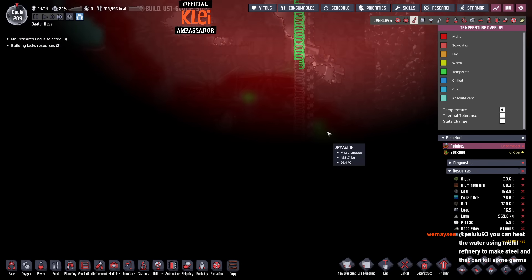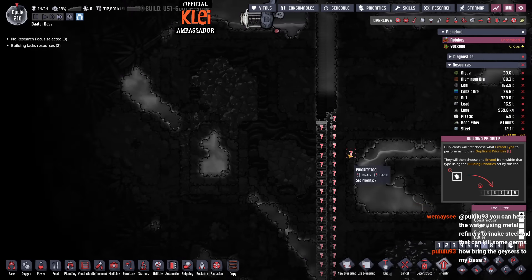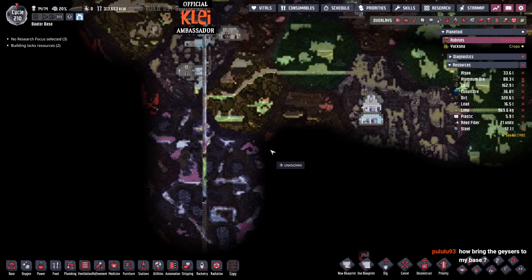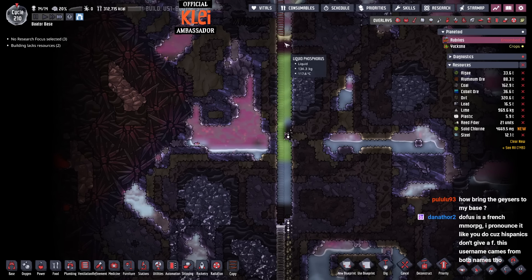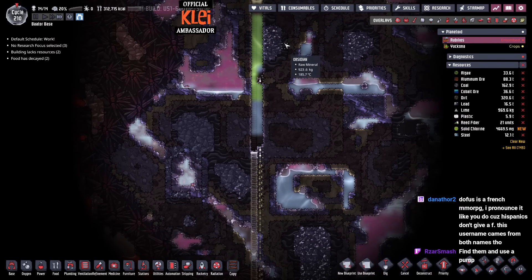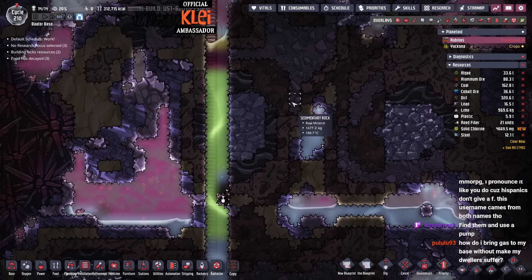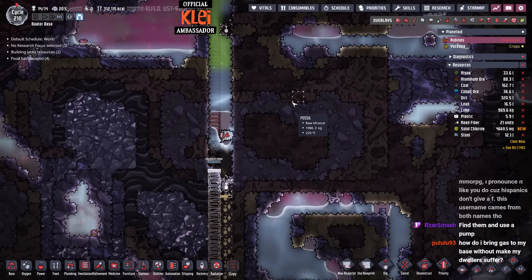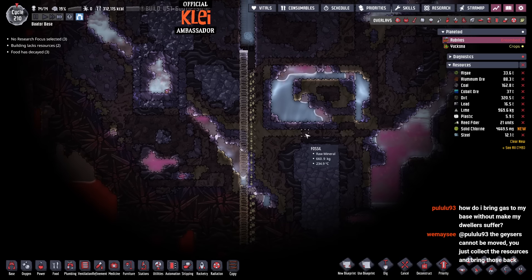I'm just plowing straight down — we're just gonna go down, see what happens. You want to explore this map, it's kind of funky. You can't bring the geysers to your base but you can bring the water that they make. Dofus — the username came from both names, so it's a French MMORPG.